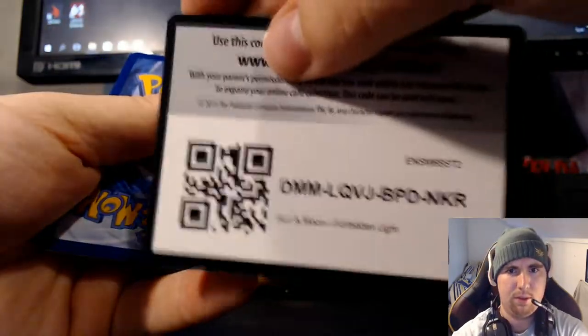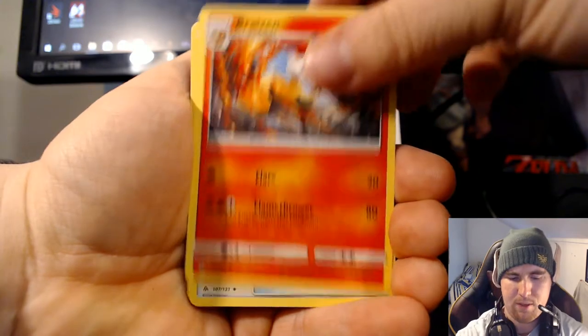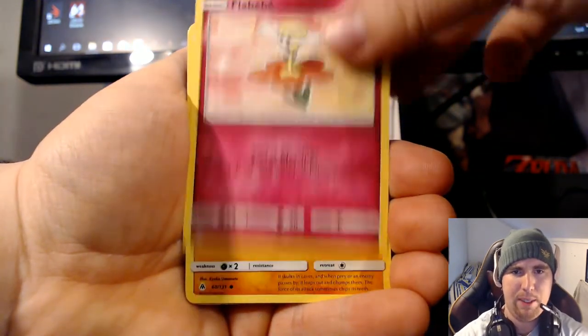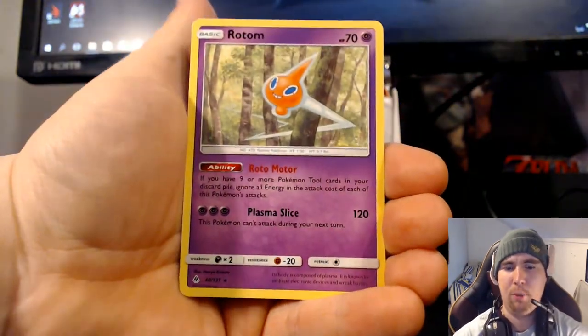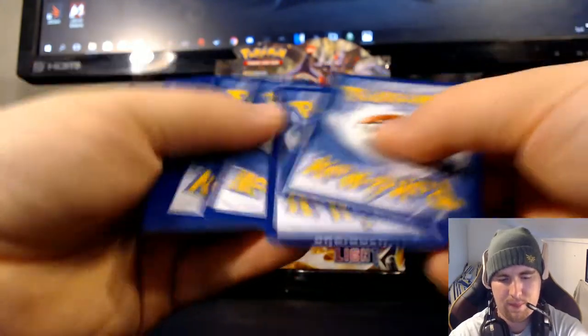We have Metal Energy, Unit Energy, Braxian, Fossil Excavation Map, Little Leo, Crow Gunk, Roki, Flabby B, Kibble, Clefki, and... no Malamar! What's up with that? You see purple, you see it's Psychic, and then no Malamar.